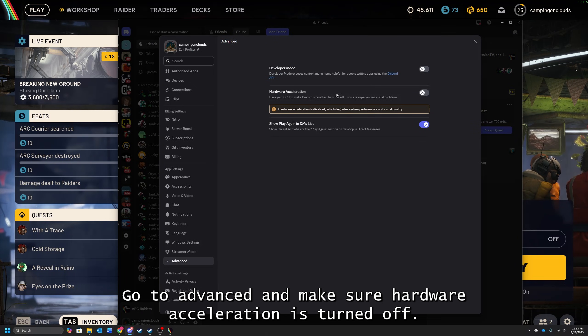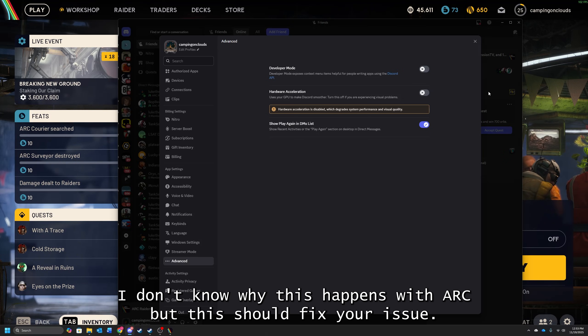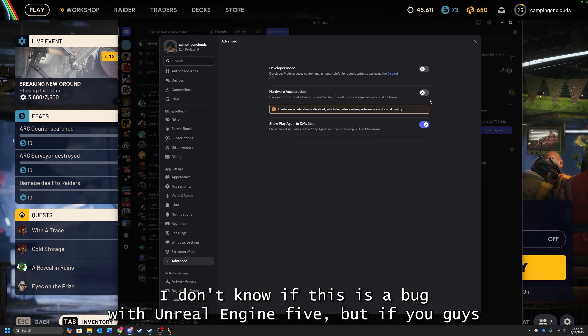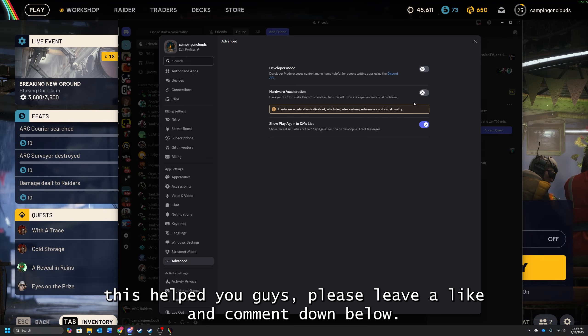What you guys need to do is go to Settings in your Discord, go to Advanced, and make sure Hardware Acceleration is turned off. I don't know why this happens with Arc, but this should fix your issue. I don't know if this is a bug with Unreal Engine 5, but if you follow these steps and turn this off, it should fix your game.